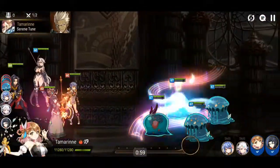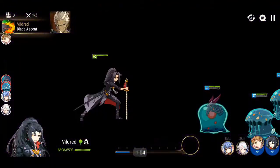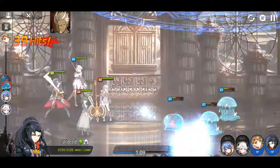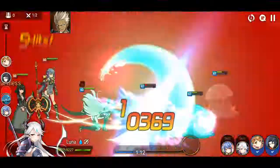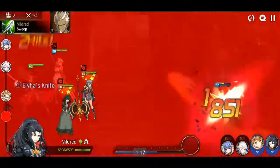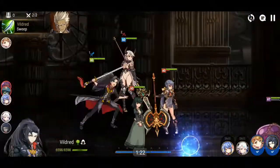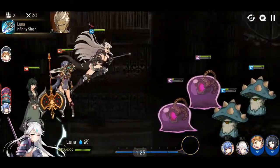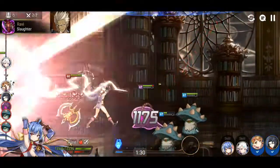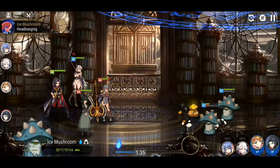You may have noticed I brought back Vildred and swapped out my two healers to put in a two-in-one healer, which is Tamarine. She has attack up and also heals, so she's my two-in-one healer here. My guys got stunned — that might be one of the mechanics of the blue slimes. Tamarine is on Celestine just for bonus heals, which is how she's always been built.